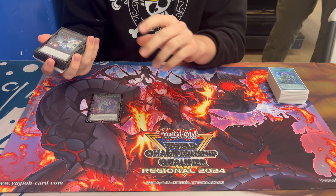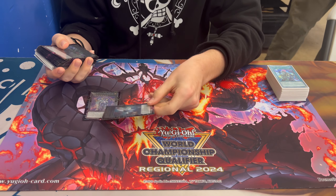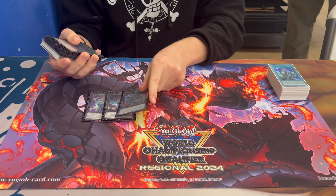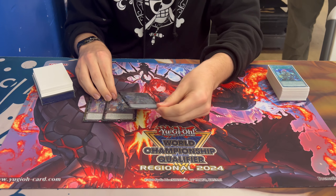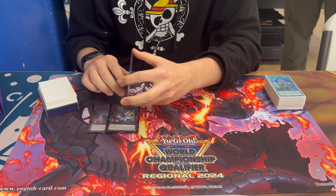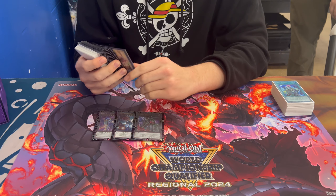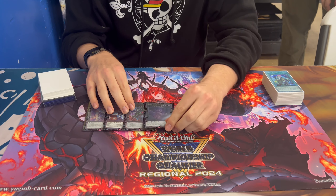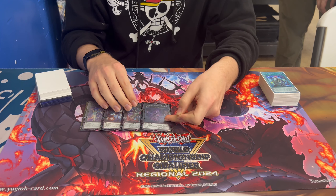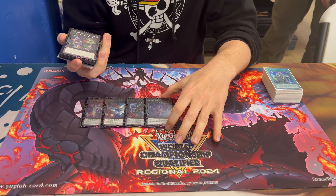For the extra deck: playing one Photon Lord — I made this almost every game. Hope Harbinger every game I won. Kimerulis — I only made it twice but every time it hit the field it stayed around much longer than it should have. We're also playing one Sky Prison — I made it once against Snake-Eye, they activated the effect, it resolved, and they said 'next game.' Immediate scoop — basically they can't play the game.